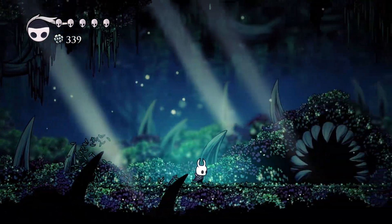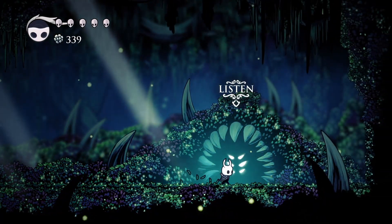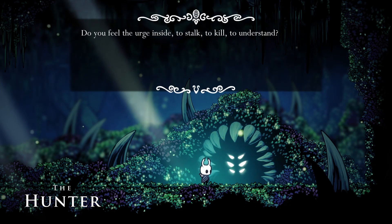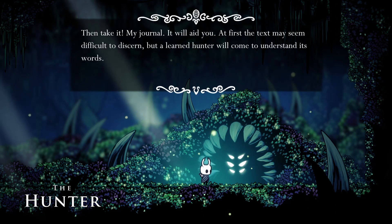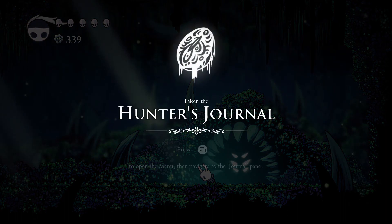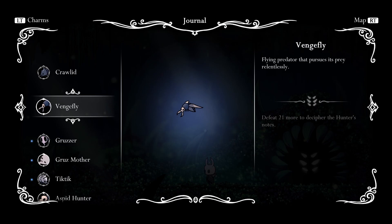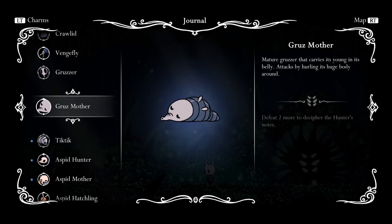I ran into this thing inside of a cave which was kind of cool — it's like a master hunter — and he ends up giving me a journal so I can keep track of all the things I've been killing and how many. This is just what the journal looks like; it gives you a bit of information about different things you've killed.